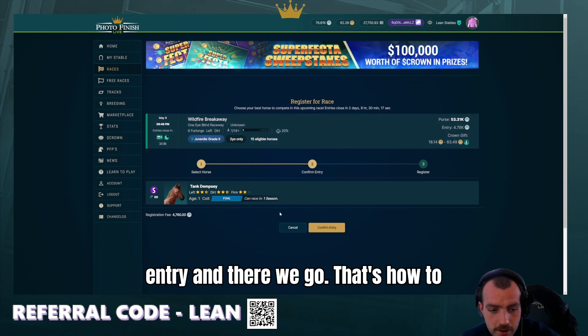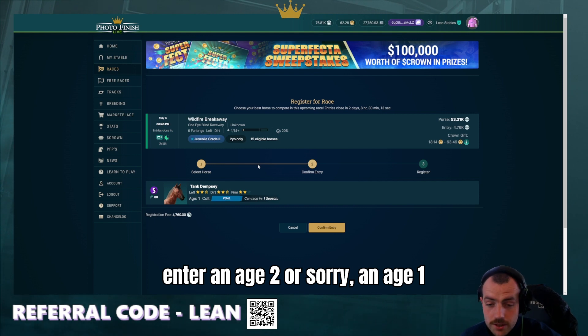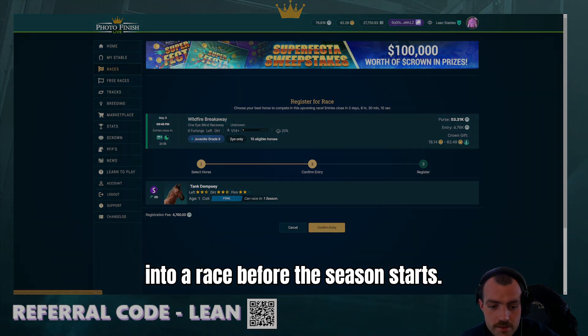If we were going to enter this race, we could just go here, confirm our entry, and there we go. That's how to enter an Age 1 horse into a race before the season starts.